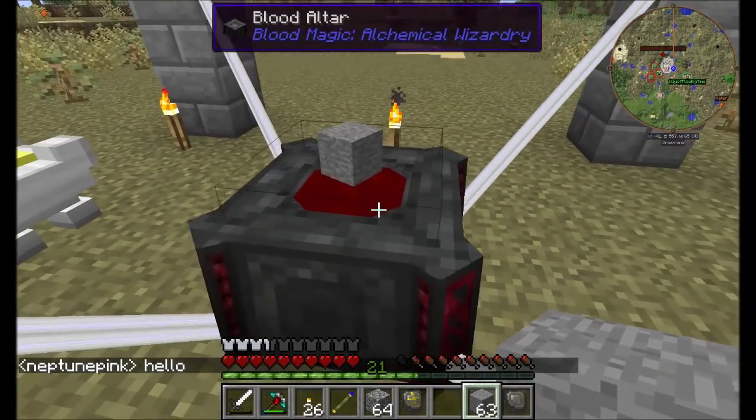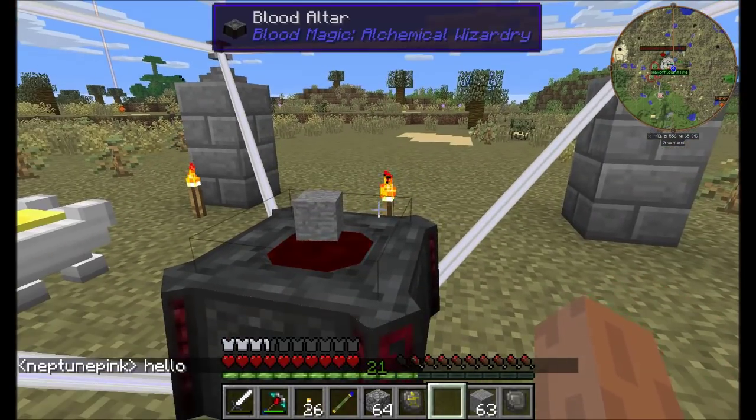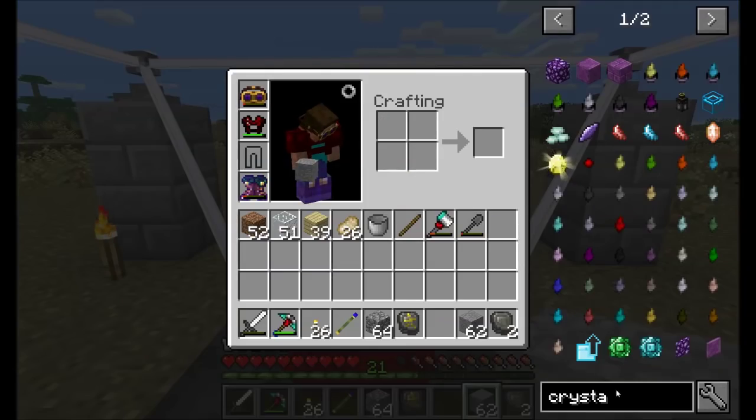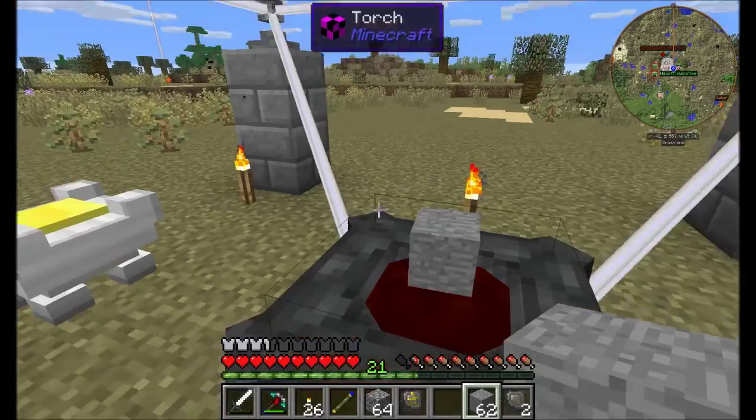Still no particle effects on the blood altar. I don't know if it's working or broken. It has been added and it's incoming, so it's getting there. So that's cool.